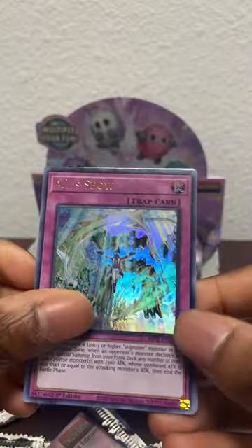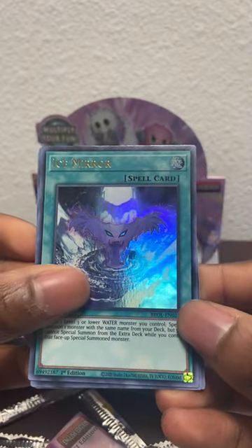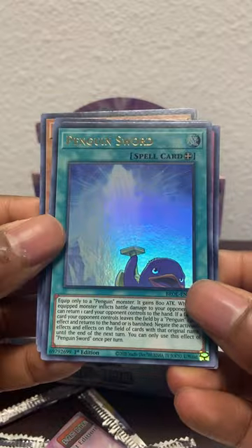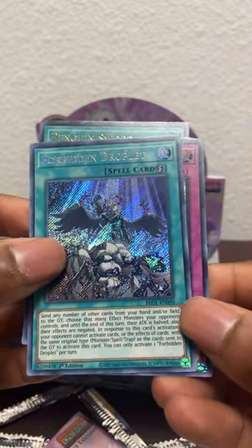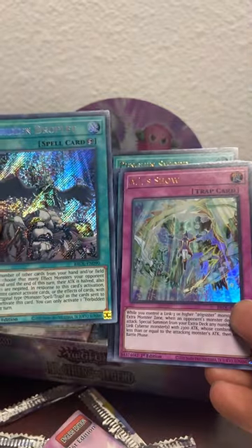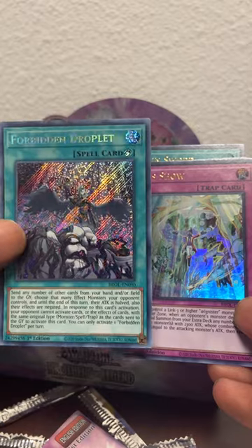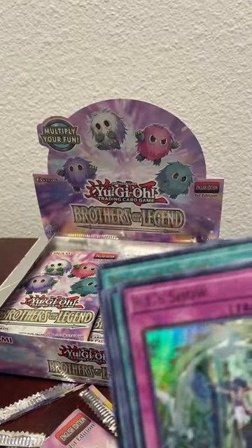We got Al-Show the Ice Mirror - Ice Mirror is not a bad card for water decks - Inferno Decatron, Penguin Sword - it's a cute card. Oh, we got a Forbidden Droplet! This card has been reprinted so many times though.